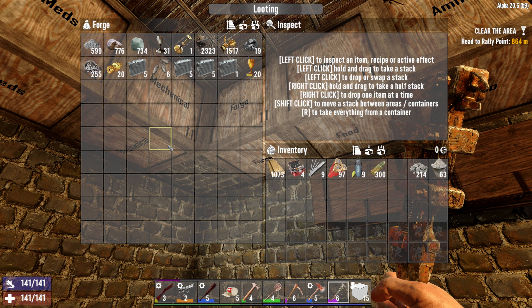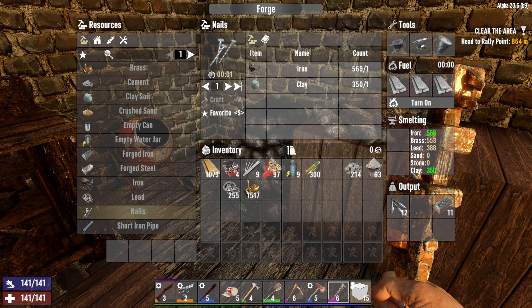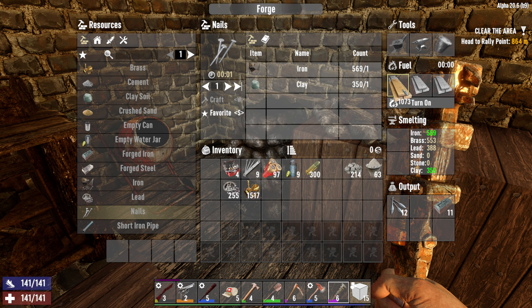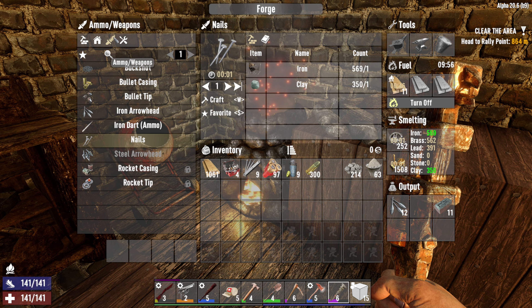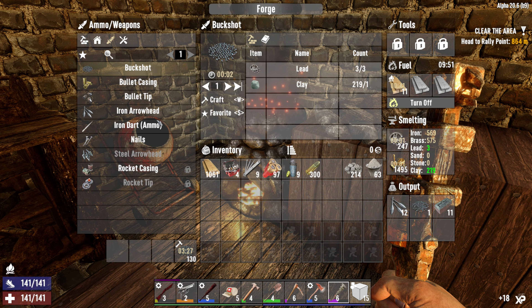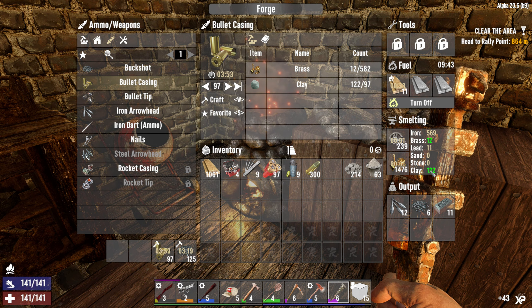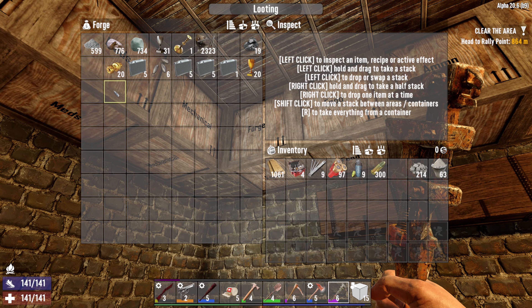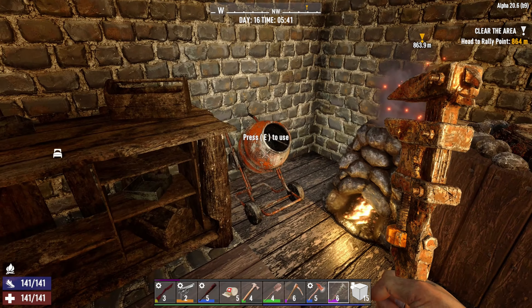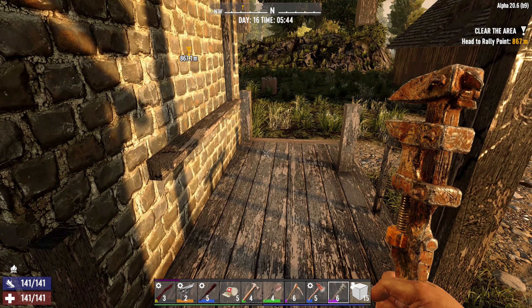Let's melt down some lead and also some brass. I think we are good on clay. Not that much, but a little bit. So let's just put in about 10 minutes worth of burning. Get the stuff in here and turn on. We already have some lead and brass in here. So I am going to take out some buckshots because I want to have more shotgun shells. And also let's take out some bullet tips. We are running low on clay, but that's fine. Can we make some more concrete? I think we are missing sand. So let's just take all this stone and sand it up.